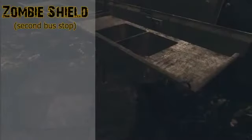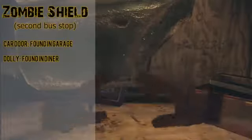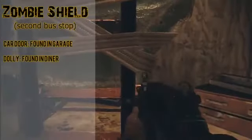The next one is the zombie shield — we saw this in the zombies trailer. It's made from a car door found in the garage and a dolly found in the diner. This one's pretty obvious as far as how it'll help you — it's basically a redneck riot shield and it should be very useful.